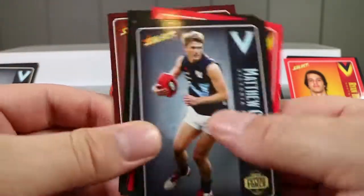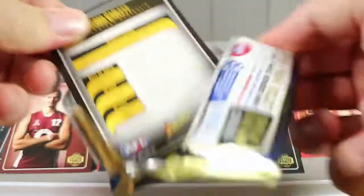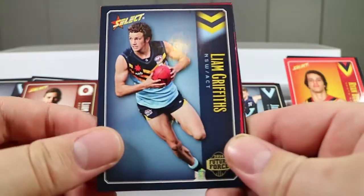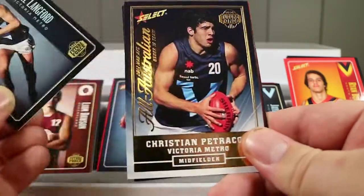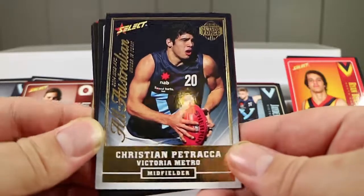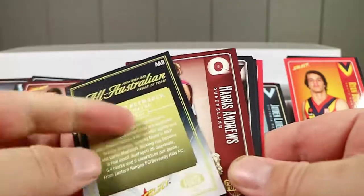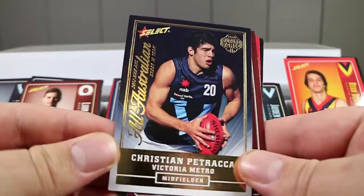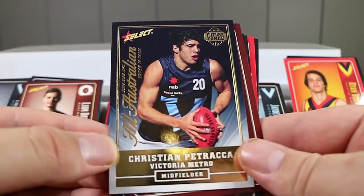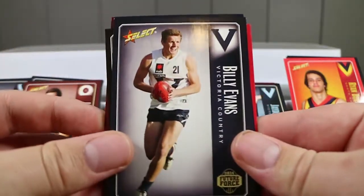We're coming up to our last pack. We're running out of chances to find one of those cards, but that's okay — it's just fun to take a look back. Finding some of these cards is quite amazing — unopened packs of four-year-old cards. That is the 2014 NAB AFL All-Australian Under-18 Team, the one per four packs. I'm very glad we got one of those, and it was nice to see how they were designed.